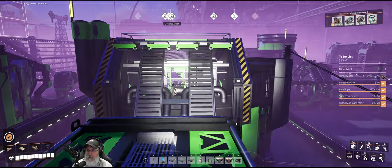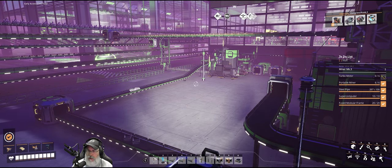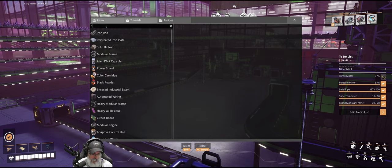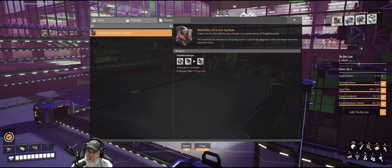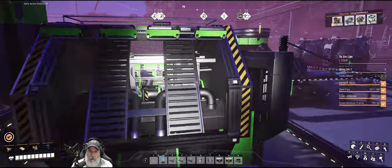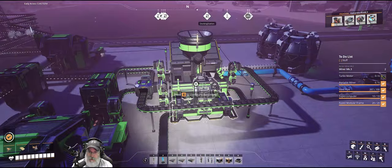Welcome back everybody to Satisfactory, I'm the Bearded OG. In this episode our main goal is to get our circuit board set up as the next part of our Assembly Director Systems - I can never remember what those are called. We almost have a thousand of them made for the space elevator just from storage, but I'm starting to run out of stuff. We're going to go into fly mode to show some changes really quick before we get started.